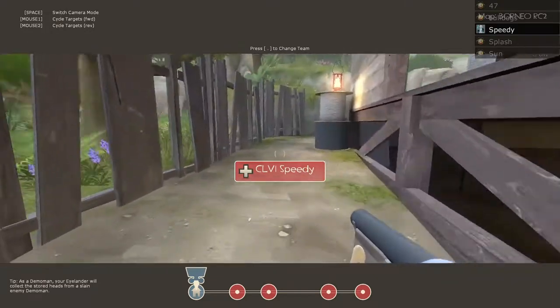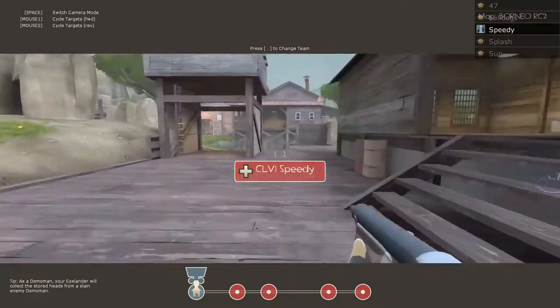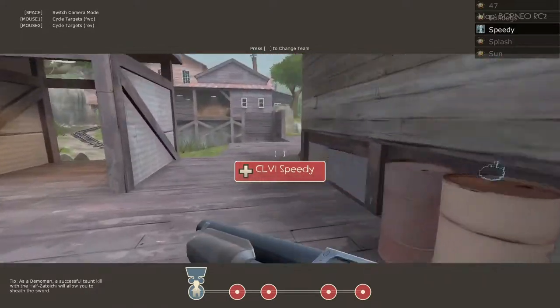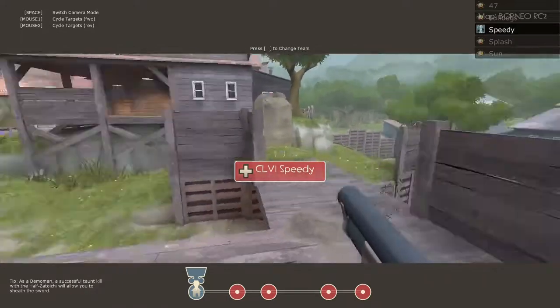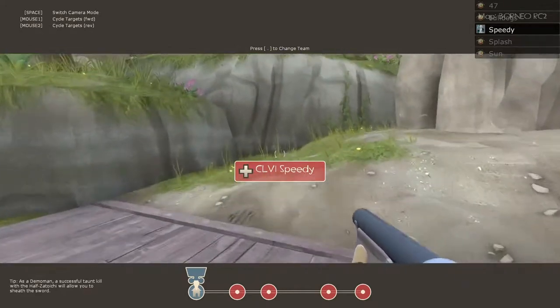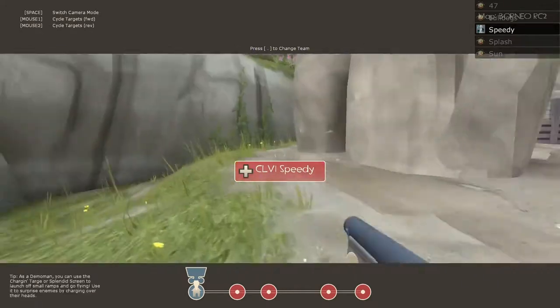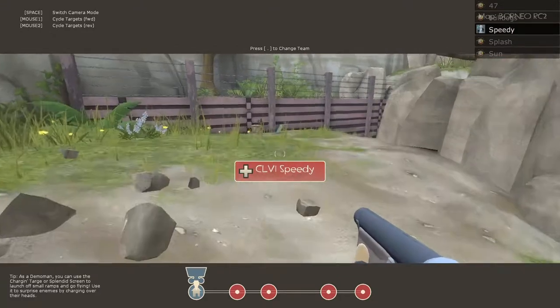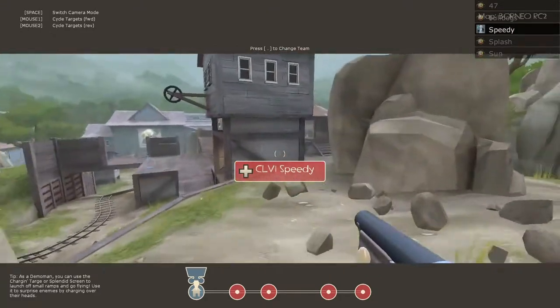Engineer, of course, cart duties. Soldier, he can push with combo, or he can jump out right away and go for a right off the bat pick. Or he can jump out any time he wants, he can roam, which he's supposed to, you know.